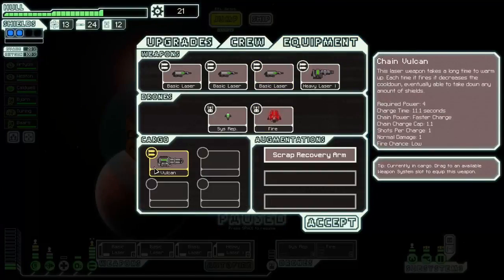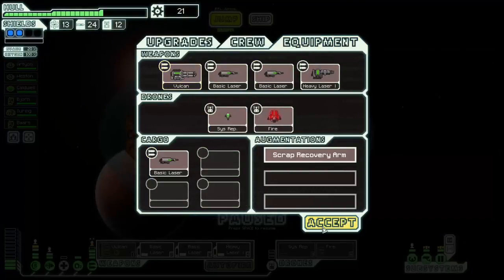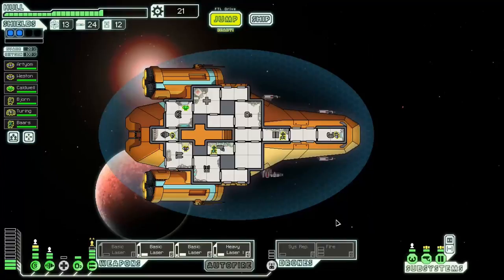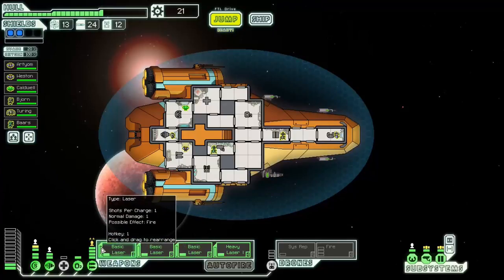Chain Vulcan — what are you? This thing is actually pretty good. It only has a charge time of 11 seconds upfront, which isn't that bad, but then it only fires one shot. However, after that its charge time decreases until eventually — if you look at the right-hand side — the chain charge cap is 1.1, meaning it fires every second. That is actually pretty good. What I could do is use all four of my weapon slots on that thing. The problem is then you're vulnerable if you get hit in your weapons and everything starts over. But that is something I'll keep in mind — something I might do in the near future after I can upgrade my weapon systems.